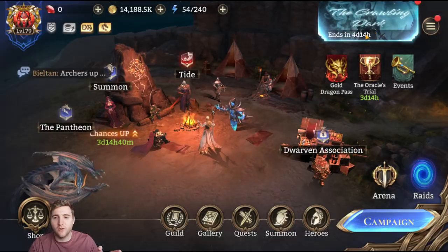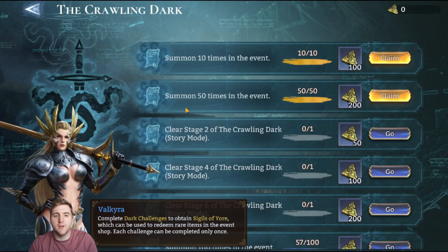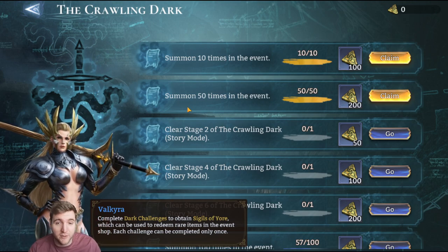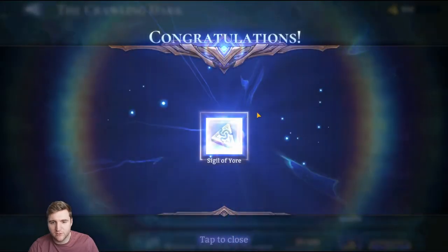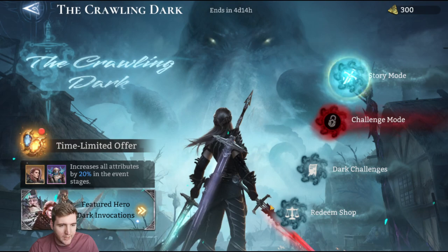The purpose of this video is going to be playing the new event, The Crawling Dark. People have asked for guides on how to beat the content. I have no idea yet — I'm just going to play it and see how it goes. This seems pretty similar to the Halloween event we've had in the past. I've done a bunch of summons already, so I've got 300 Sigils of Yore.